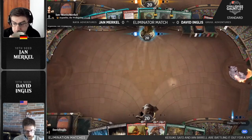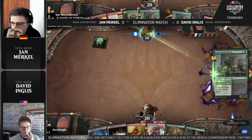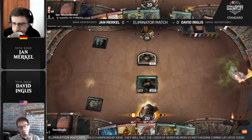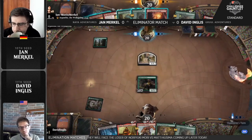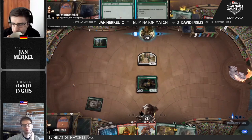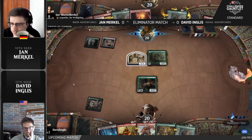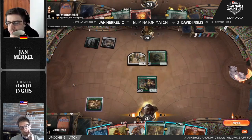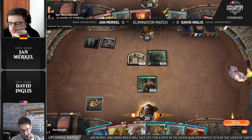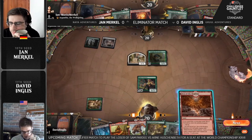It is, indeed. He will have the one Bonecrusher Giant to deal with the Tangled Florahedron, if that's the first target he wants to go after. Just having Edgewall Innkeeper being able to refill the hand with these adventure creatures is so powerful that both players are playing this adventure package. Absolutely. And we don't really see a clean answer from Jan Merkle for any of the Edgewall Innkeepers, or really any creatures, except until we get to the Akroan War phase. So that Edgewall Innkeeper is going to be great.